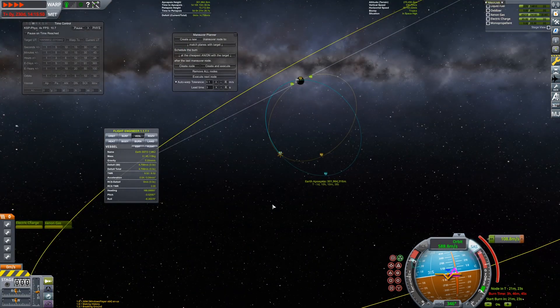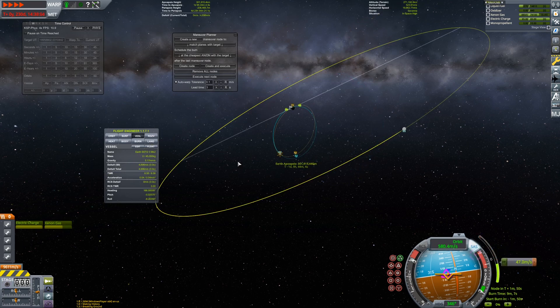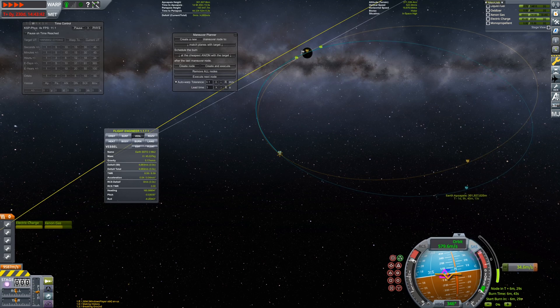We continue burning until our apoapsis is just barely outside of the lunar sphere of influence, at which point we match planes. In total, all of these burns — from the time I turned off the Nerv to the aligning of the planes — took well over 6 hours of actual time to perform.